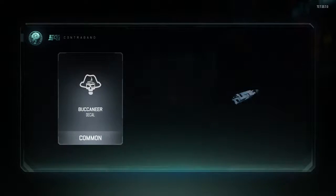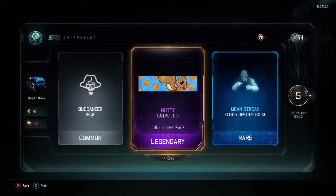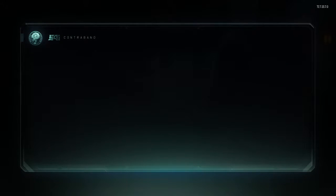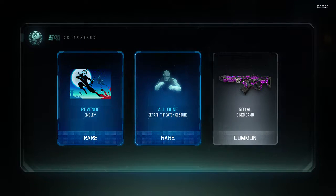I just busted one rare extra supply drop. I'm really curious to see if I can get a full set of the calling cards because I think you get a mastery one at the end — that seems pretty cool. So we got Revenge Emblem, All Done, Seraph Threaten Gesture, and Royal.